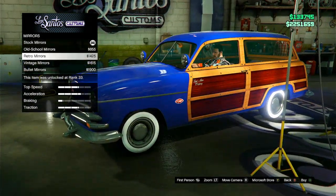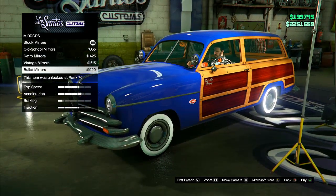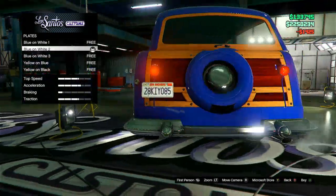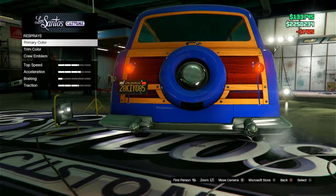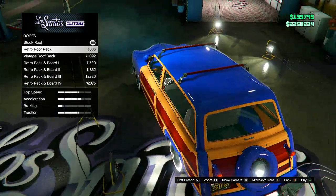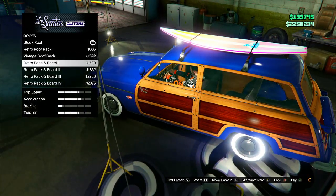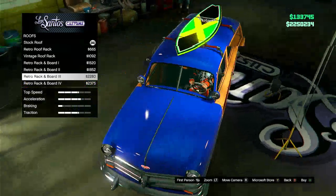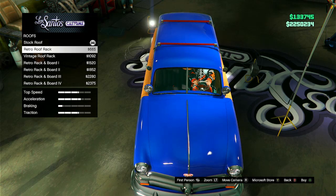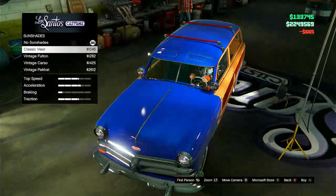I'm kind of digging the mahogany look. For mirrors, we got old school mirrors, retro mirrors, vintage, and bullet. I'm gonna go with the retro mirrors. We're obviously going to do yellow and black plate. Roof-wise, we've got a retro roof rack, vintage roof rack, and a bunch of board options — board one through four. I don't like the multiple boards.